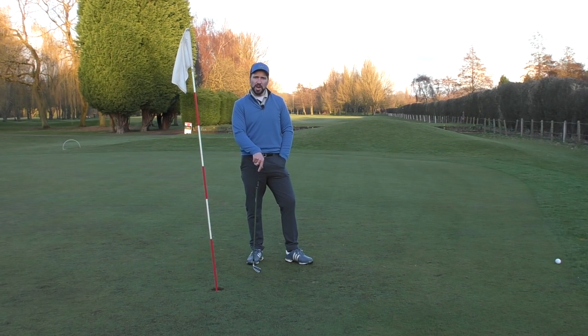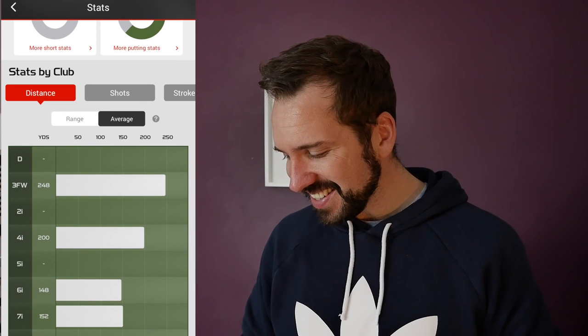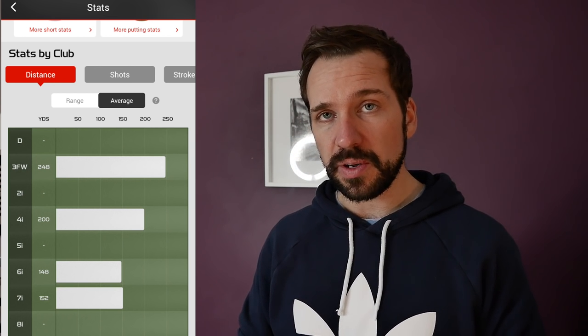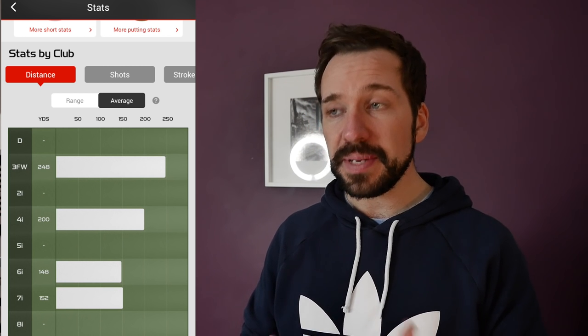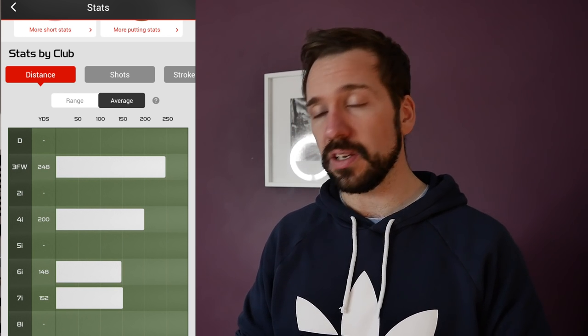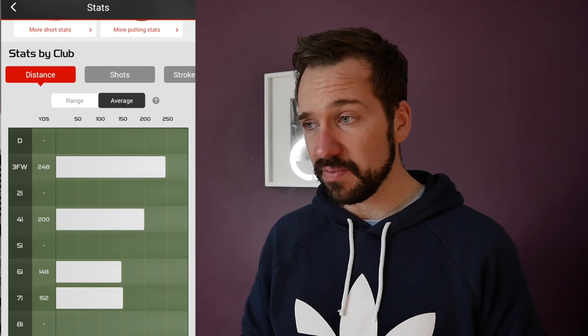Back at home, let's have a look at the data - a couple of areas I want to look at: my approach play, which hasn't been as good as it needs to be, and what I was doing off the tee with that three wood. Going into the stats: 86% of fairways hit - bear in mind I only played nine holes - and the average distance with the three wood was 248. That's slightly skewed by one big 260 hit off the par five, but generally it was going further than my current three wood. It's set at 13 degrees and the way it launched and flew, I was pretty impressed. That three wood stretch is going to be going in my bag.